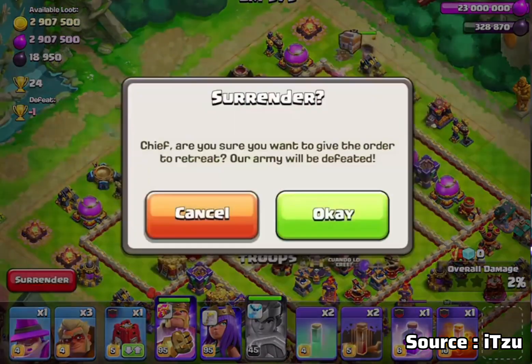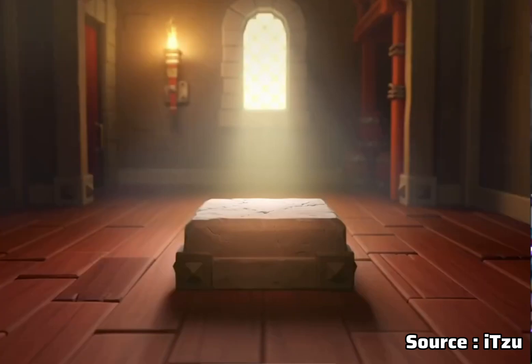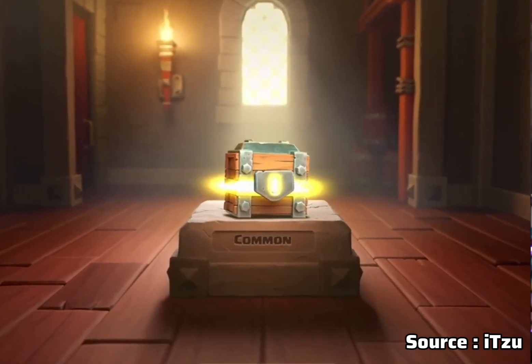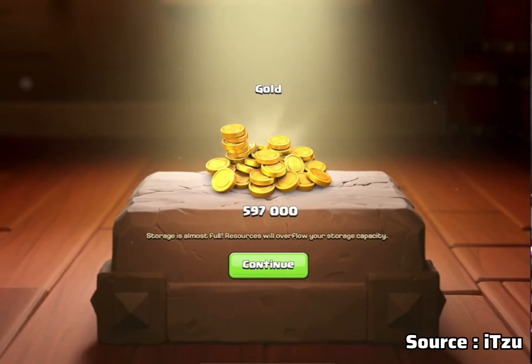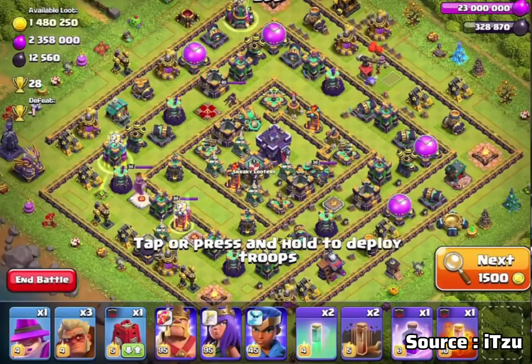Here we are going to use the army camp. There are two boxes in this set. In this box, there are 3 boxes. Here, there is 1 box, and inside we are going to use the archer tower.